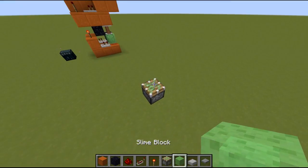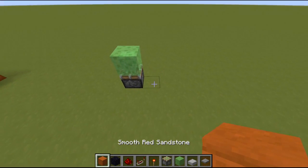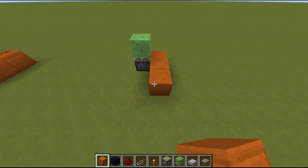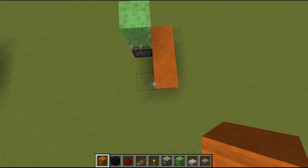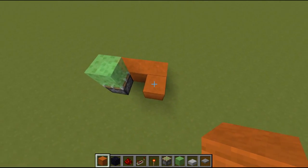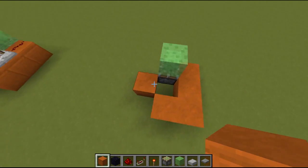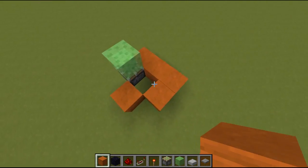I will start with a piston here, put a slime block on top. Now on one side of the piston we place 3 blocks like this. Then we go to the side where the piston is, place an extra block there. And then also place an extra block diagonal to that, between the piston and the other block here.